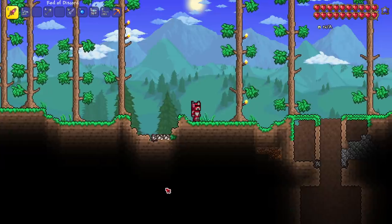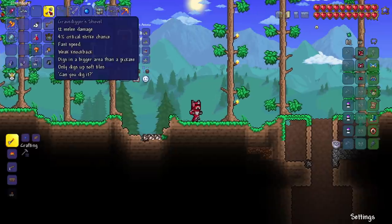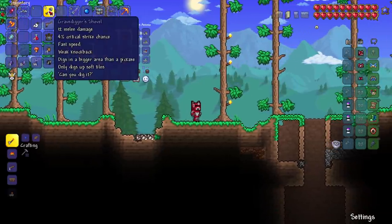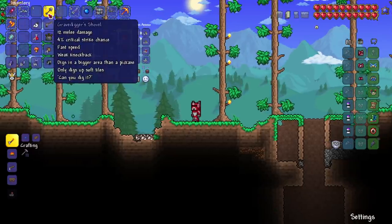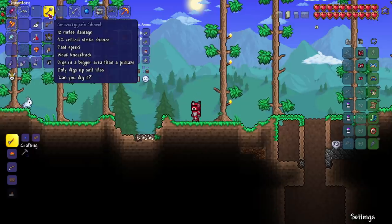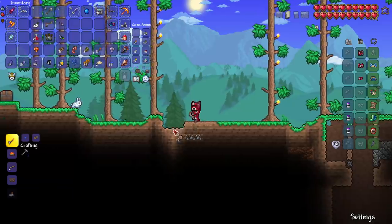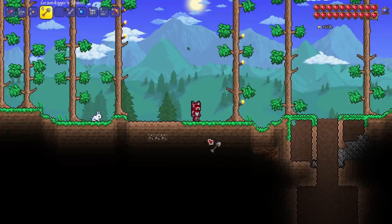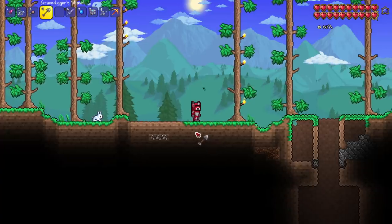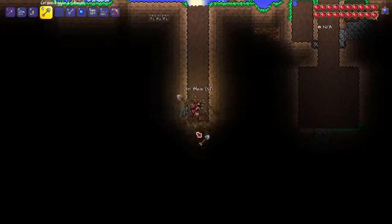Alright, we are in Terraria 1.4 — here's the Gravedigger Shovel. You get this by being in a graveyard and you craft it with iron bars, wood, something like that. The thing about the Gravedigger Shovel is that it digs a bigger area than a pickaxe, but it only digs up soft tiles. This is a very unique idea — I could definitely see clearing out soft areas being very useful, for example in Hell. It digs in a three by three; it's honestly really amazing.